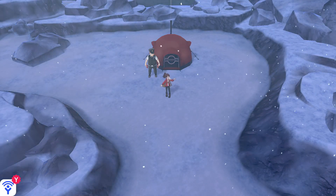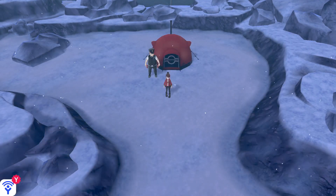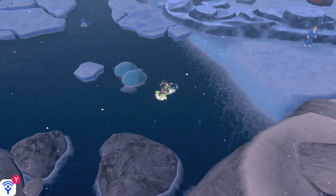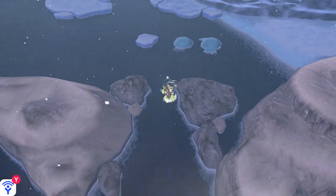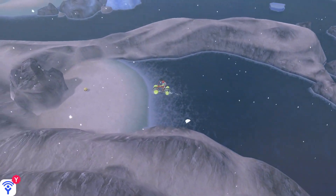In order to get your hands on this item, you're going to want to start off at the Route 9 camp, which you can find here on the Galar Region map. Once you've made it to the Route 9 camp, head south and then make your way towards the left. Eventually you'll reach a body of water and make your way south between these two rocks. From here you want to make a sharp left and at the end of this pathway you'll find the TM for Rock Slide.